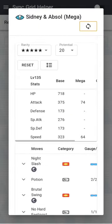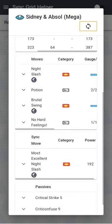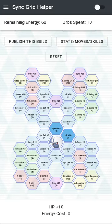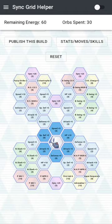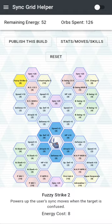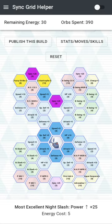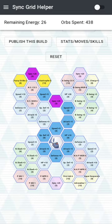So he's interesting. He's a tech. He has Pikachu's Potion, which is nice. Realistically, the only set — okay, there's a few sets — but the big set you're going to run on Sidney, I think, is his Sync Nuke.